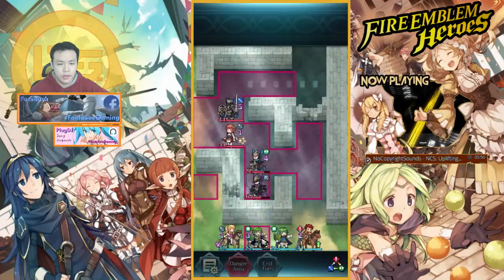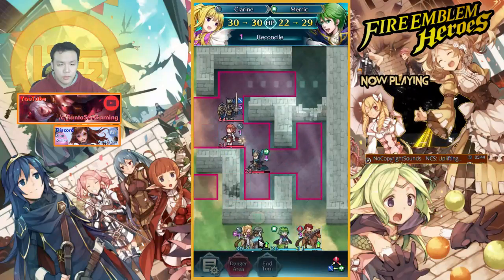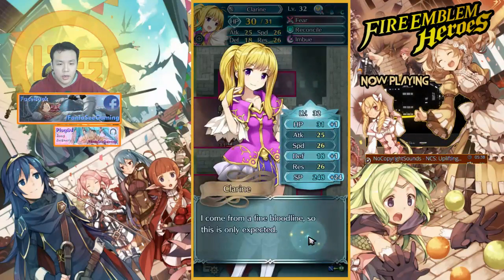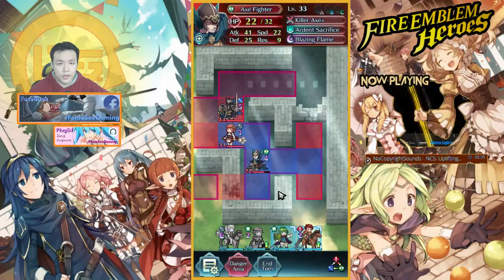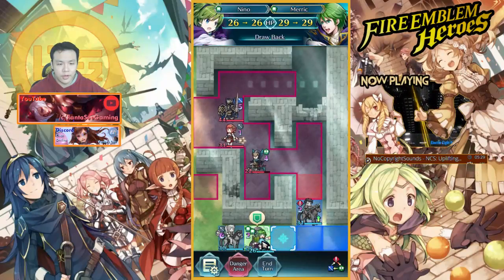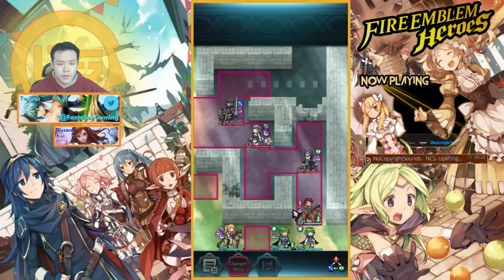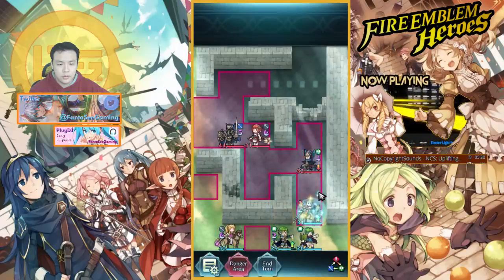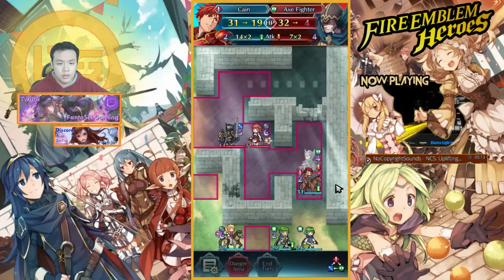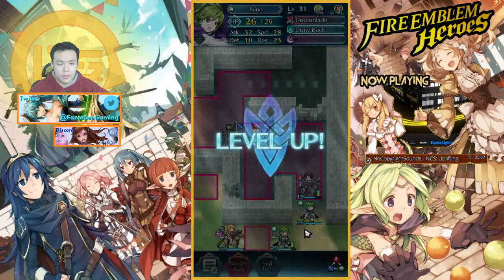He actually moved up and healed — very interesting. I didn't know he could heal; I should have checked his skill set. I'll pull him over so both units get the attack buff next turn. Kane is only level 31 so I want him to get most of the XP. Actually, Nino is only level 30, so I might as well snipe the kill with Nino to get that bonus XP.